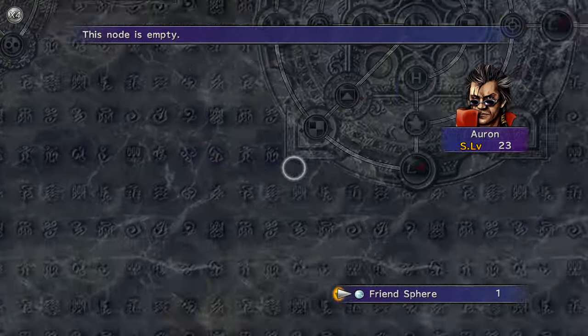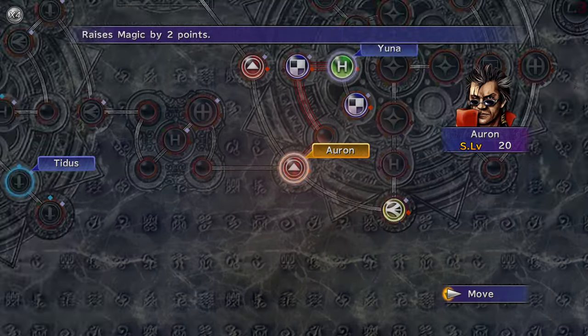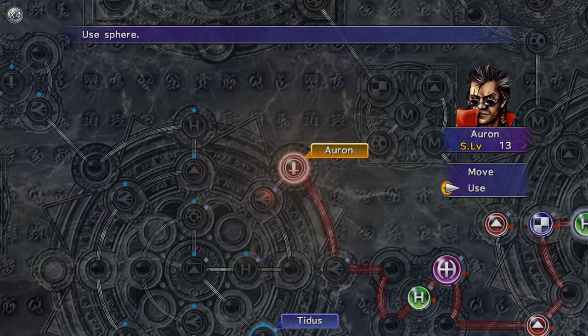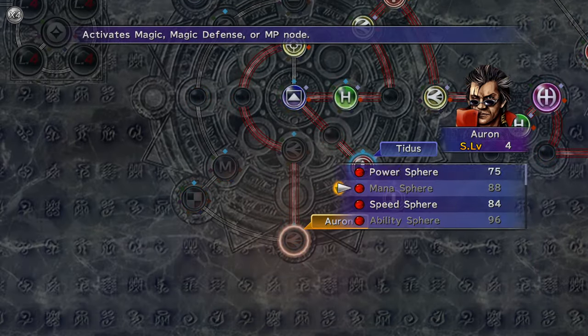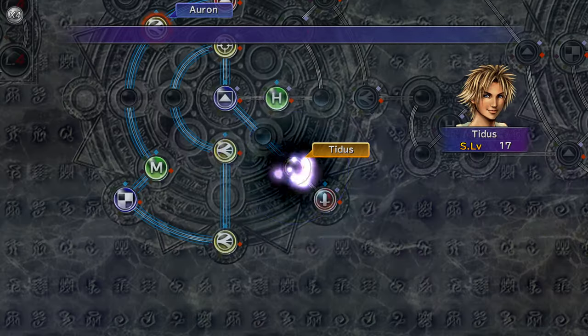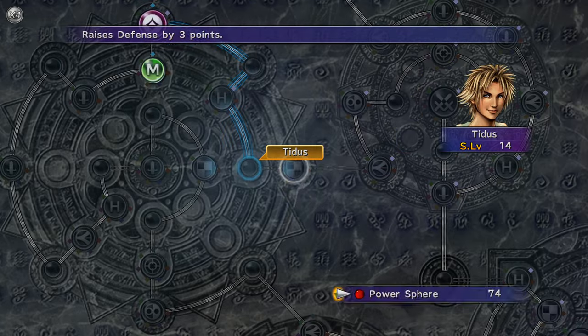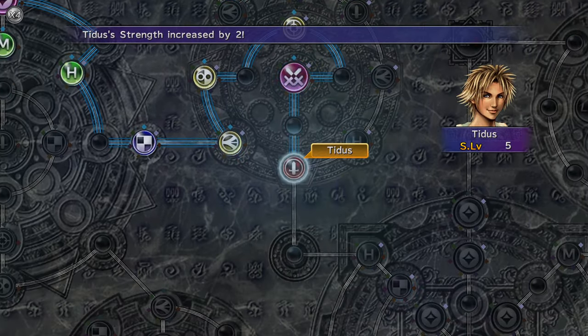Now have Oren teleport to Yuna and work backwards through the Sphere Grid. Go back to Titus and teleport him to Hastegoth. Progress to Life and backtrack to the 2 Strength Spheres.